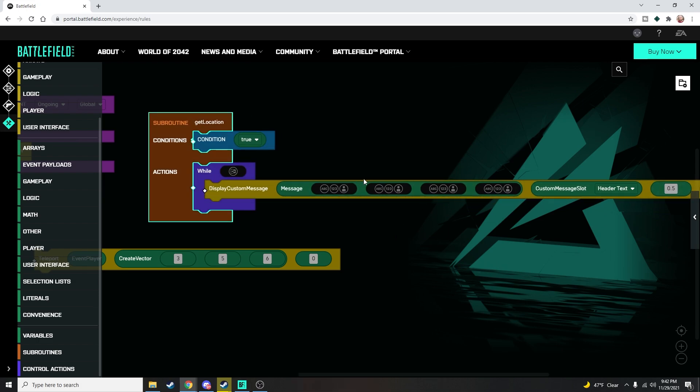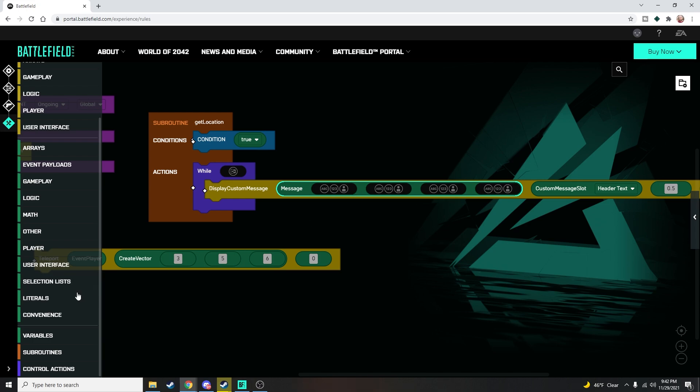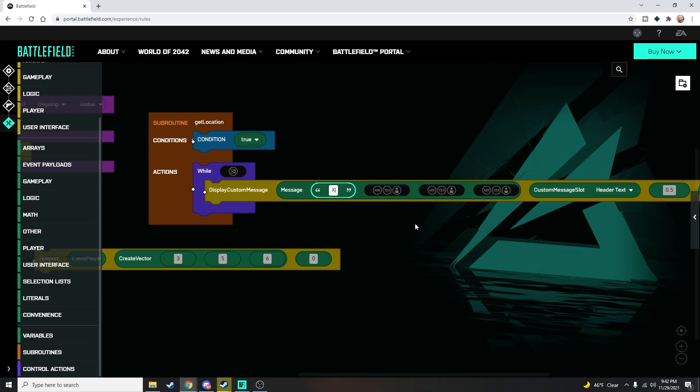The message itself is what's going to be displayed in the header text. The message has slots — the first slot is always the text literal. We're going to grab a literal and type: 'x: {} y: {} z: {}' — where the open and closed brackets above the Enter key represent placeholder values. Every time the command sees an open and closed bracket it goes to the next value we provide. So we have three brackets and need three corresponding values to fill them in — these will be the actual position of our player.